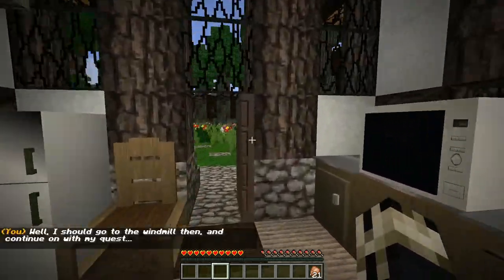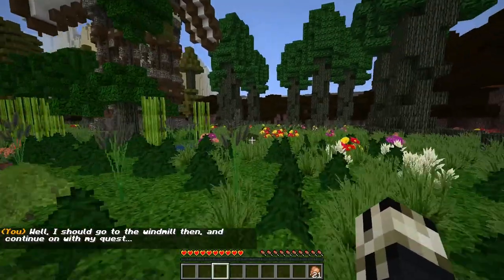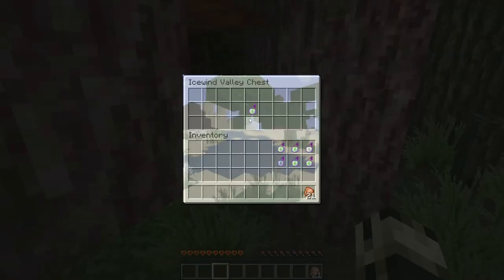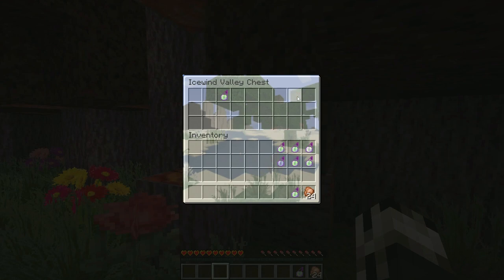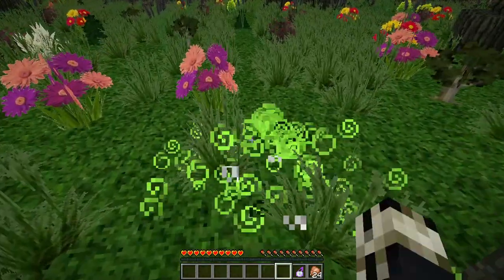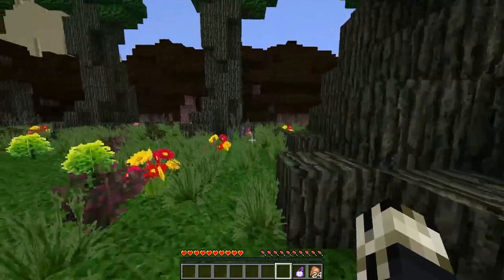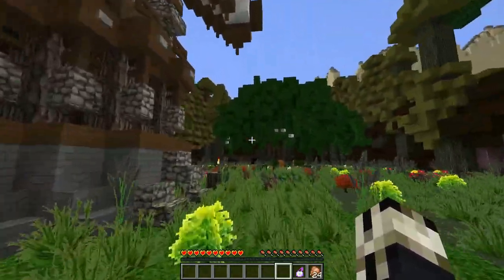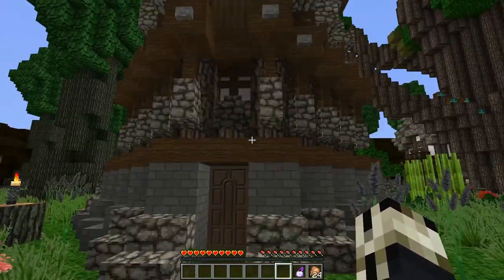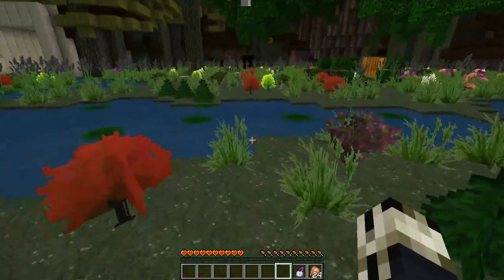So I need to get to the windmill. How convenient. But there is a chest to sidetrack me — many a chest to sidetrack me. Need to start drinking these health shakes. How do these work? These are the throwable ones, aren't they? Yeah, they are.